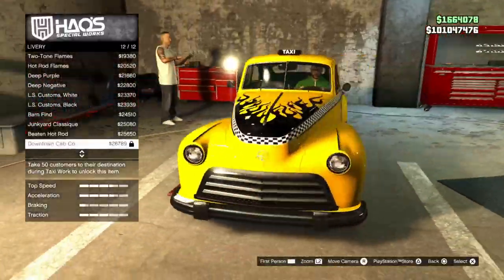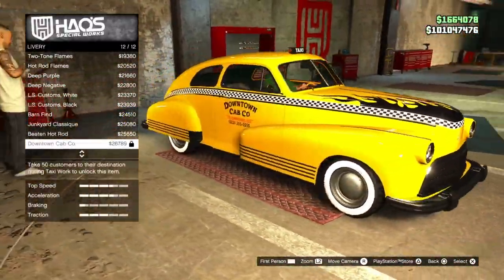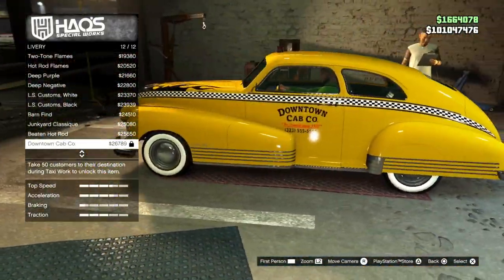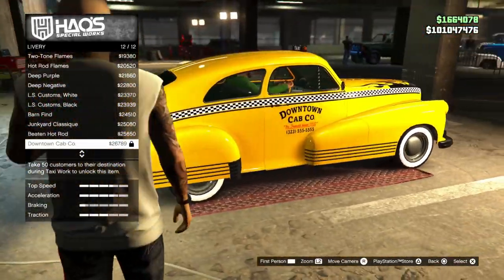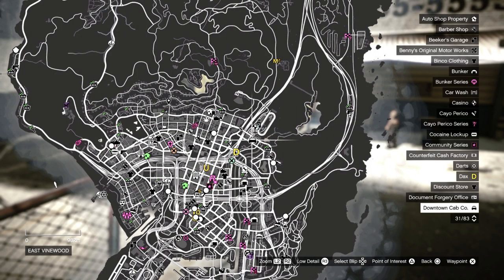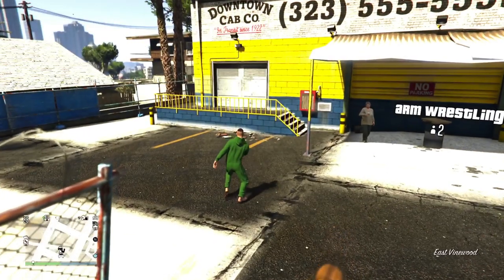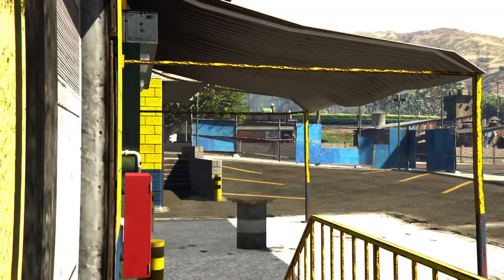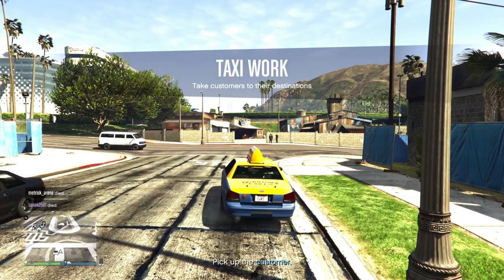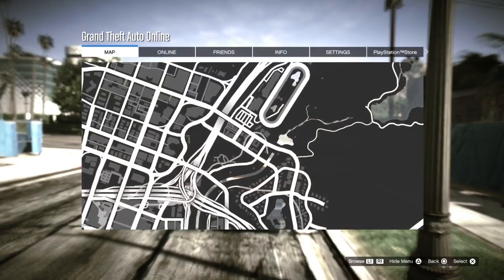If you go ahead and customize the Broadway and go to the liveries, you can see that the last livery is locked. To unlock it you will have to take 50 customers to their destination during taxi work. To do this, go to the Downtown Cab Company, go over to the white circle, press right on the d-pad, and then you can start taxi work. Or if you have your own taxi you can also just get in the taxi and press R3 or the right analog stick.